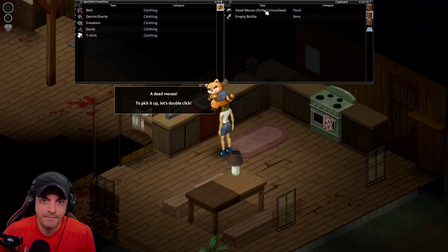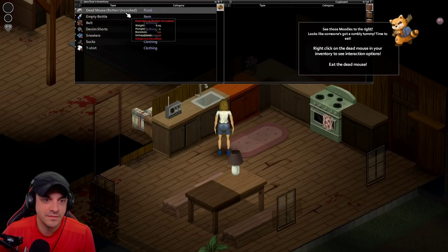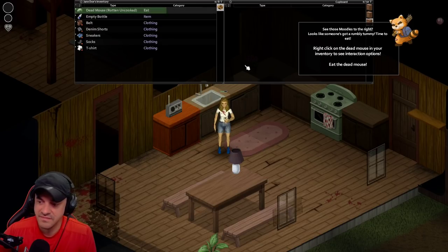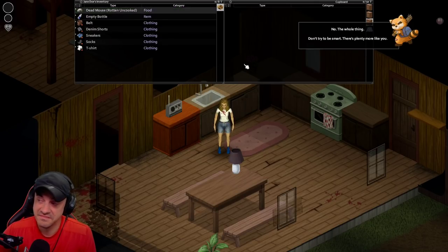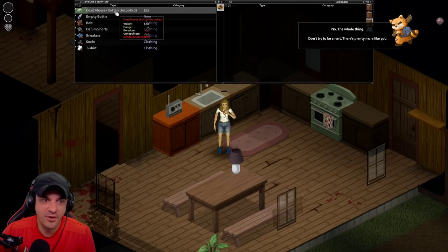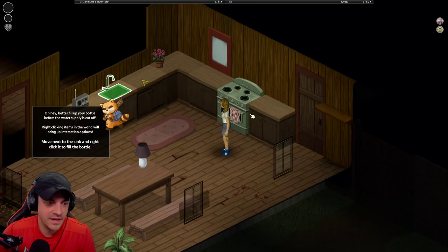Empty bowl. See those moodles to the right? Looks like someone's got a rumbly tummy. Time to eat. Right click on the dead mouse. Still better than peas, ladies and gentlemen - we got them! Okay, the whole thing - don't try to be smart, there's plenty more like you. Eat the whole thing. That's better, apart from the nausea. Learn what each moodle means.